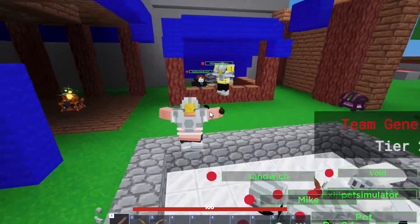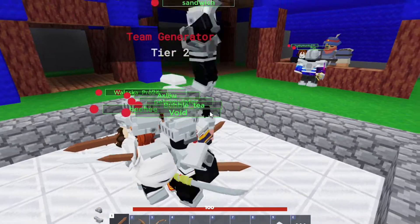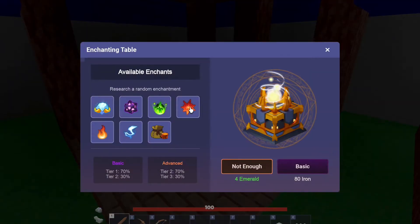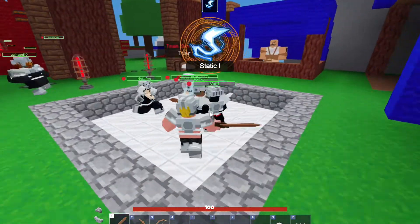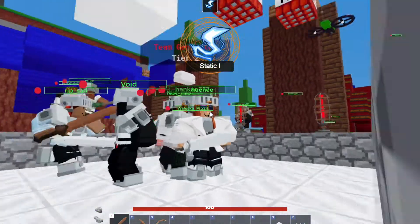Oh, we have enchants — nice! For one of the updates in May they introduced two enchants: Clingy, which will save some items if you fall in the void; Life Steal, which gives you 25 HP if you hit somebody; and Critical Hits, which does more damage. Now I have enough to get one enchant — I got Static, one of the worst enchants.